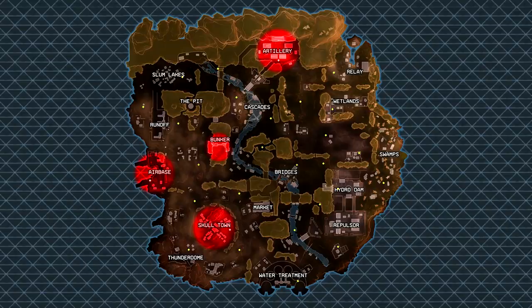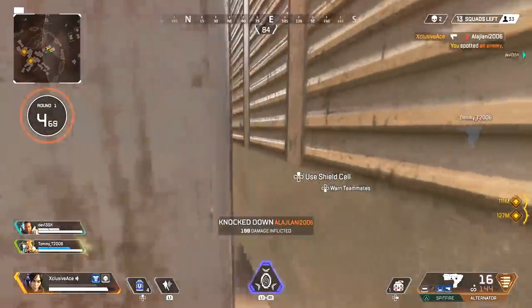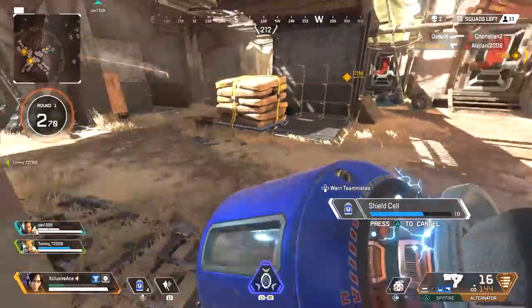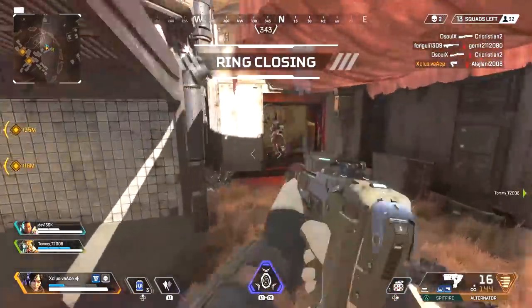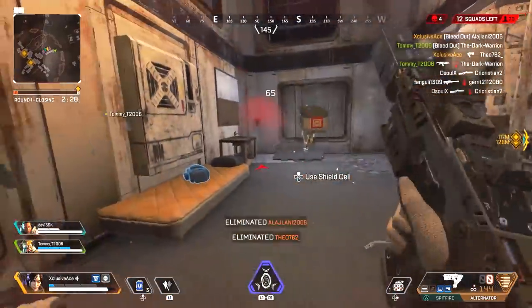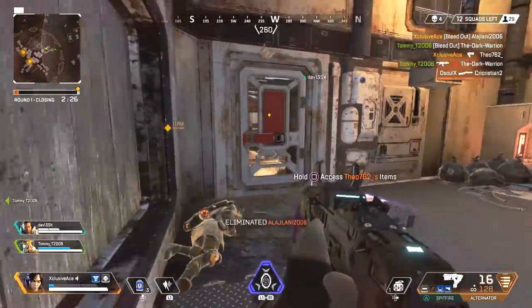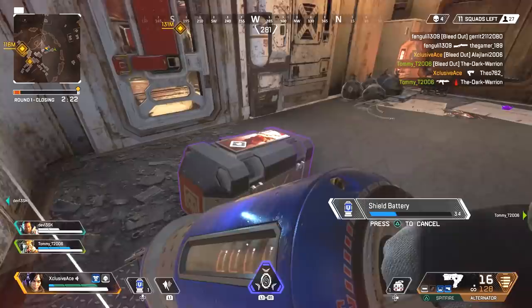Another really hot drop is going to be on the loot ship, but that always spawns in a randomized location, so you just have to be aware of where it's flying as you get ready to drop. So now that we know this, what is the best strategy for finding a place to land — should you land at one of these hot spots or as far away from them as possible?